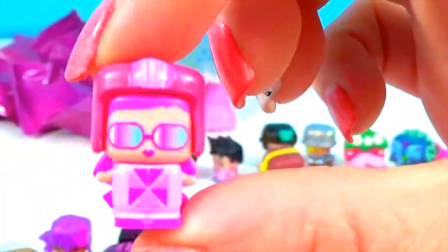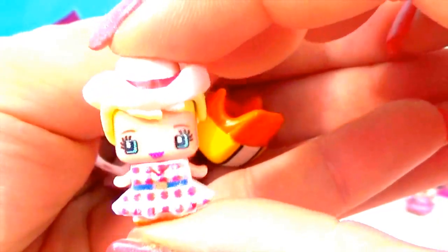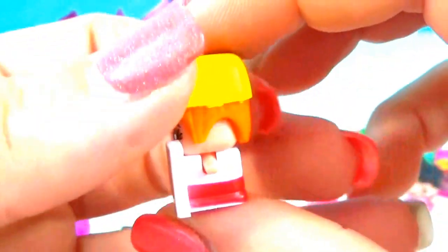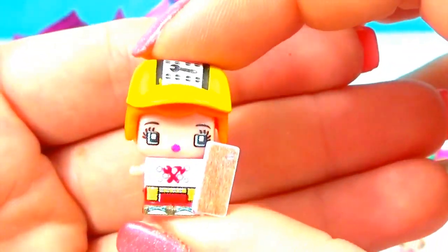It looks like we got another pink flamingo and another macaroon. We're going to switch them up — put pink flamingo's head on the macaroon and the macaroon's hat on pink flamingo. Looks like we got a cowgirl — she's ready for a little do-si-do, yee-haw! And she looks like a little construction worker — construction girl is getting ready to build something. She's got her little block of wood and her tools and her hard hat, and her hair is safety orange. How appropriate.